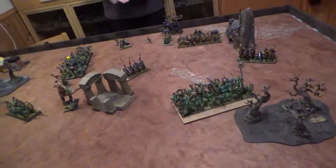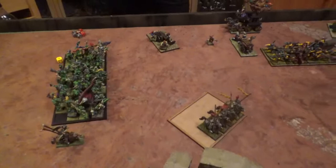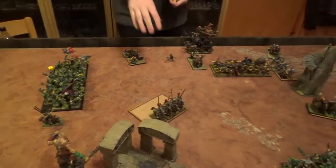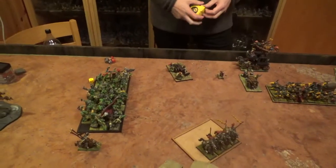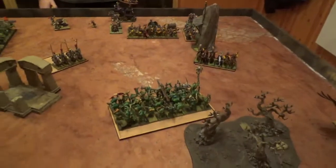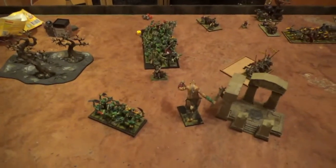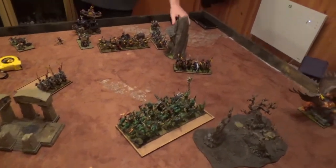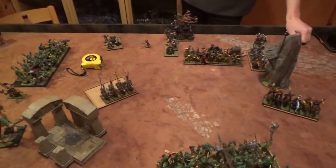Orcs Turn 2. I charged Luther Huss with my giant — he fled. I stopped here and then charged with the savage orcs. He fled off the table. I redirected the savage orcs into the handgunners, who fled through another unit so they couldn't redirect again — they failed forward two inches. These guys charged the knights — failed charge, moved forward five inches. Over to magic: he let Foot of Gork go but it scattered off. I didn't get the big version of Hand of Gork with five dice. Over to Empire Turn 2.